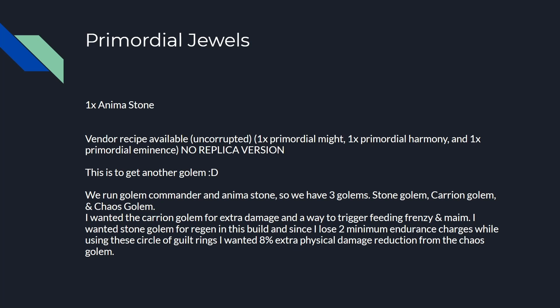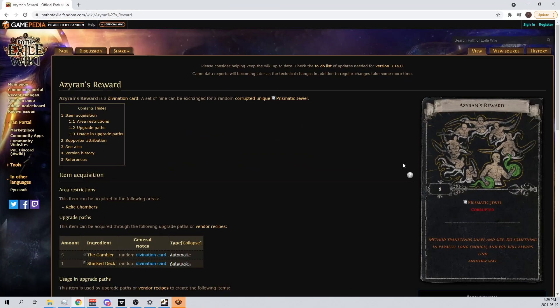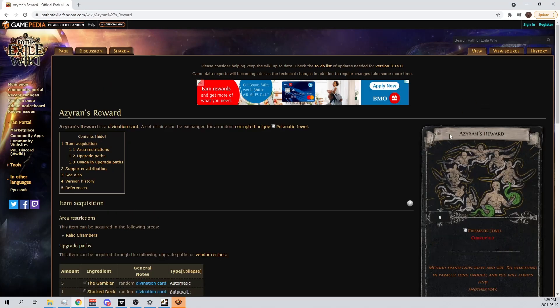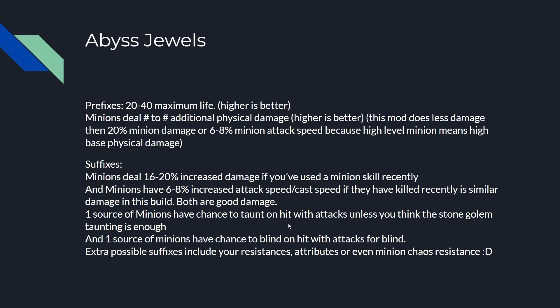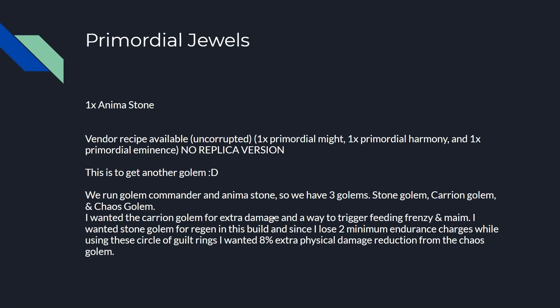Primordial jewels: we run one Anima Stone to get an extra golem. There's a vendor recipe available — one Primordial Might, one Primordial Harmony, one Primordial Eminence (all uncorrupted, non-replica) and you sell them to the vendor to get an Anima Stone. There's also a div card at Zirian's Reward, which gives a corrupted prismatic jewel guaranteed to be an Anima Stone. You can get corrupted Anima Stones cheaper than normal — like a Corrupted Blood Anima Stone or a 1% reduced mana reservation Anima Stone — because they come from this div card already corrupted, so there are more of them in the market.